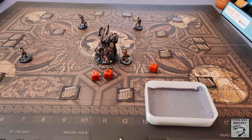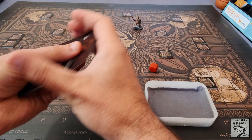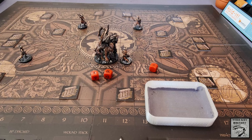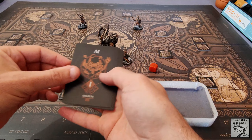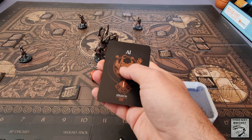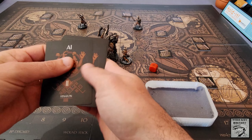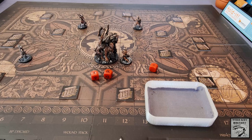Now this card goes in our wound pile, and it's time to escalate the battle. We take a random body part card from one level higher than the level we just wounded — we start with level one wounds, so we draw a random card from the level two deck and shuffle it into our current deck. We also go through the AI deck, take the first card that matches the level of the wounded card, and remove it from play for the remainder of the battle.